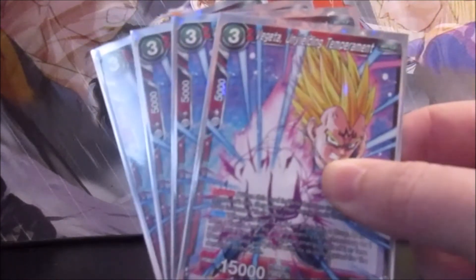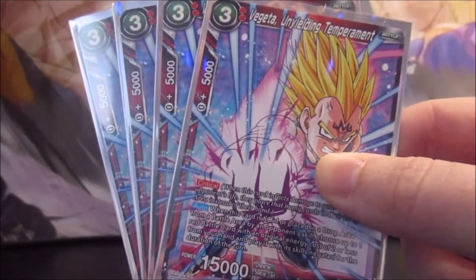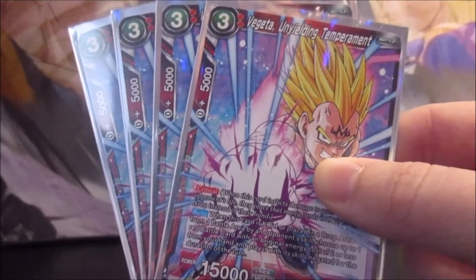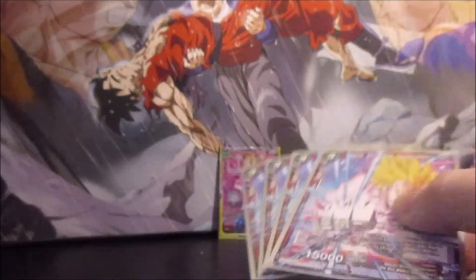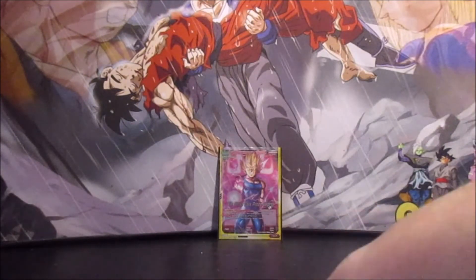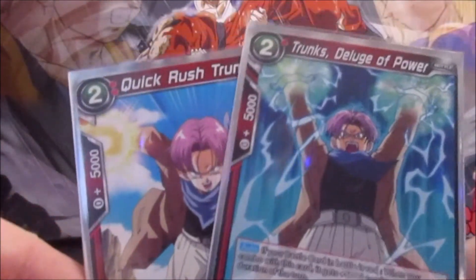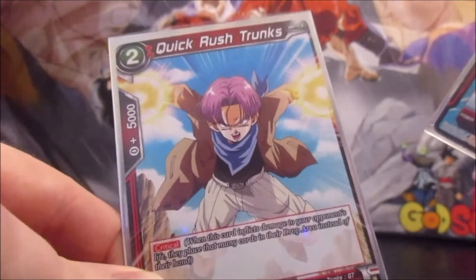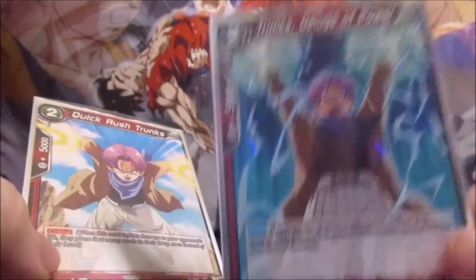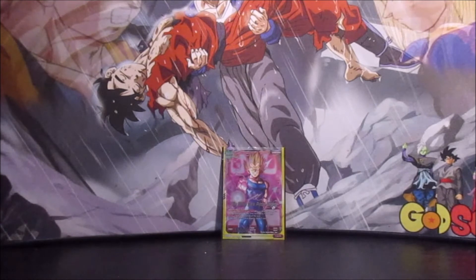We run 4 Vegeta Unyielding Temperament. He's a 3 cost, 15k with critical, and when he's KO'd or placed in the drop area by an opponent's skill, you play a 2 cost red battle card from your hand and negate its skills for the duration of the turn. With this ability you could play either of the Trunks we run in the deck — Quick Rush Trunks or Trunks Deluge. Ideally you're going to want to play Quick Rush because he's another 15k crit, so Vegeta is basically replacing himself. If you need Trunks for combo power you could do that, but I would probably play Quick Rush every single time.